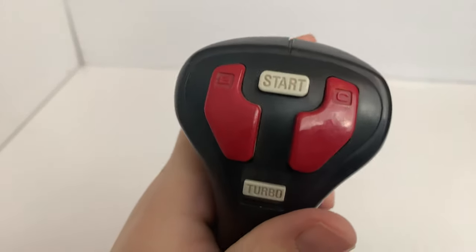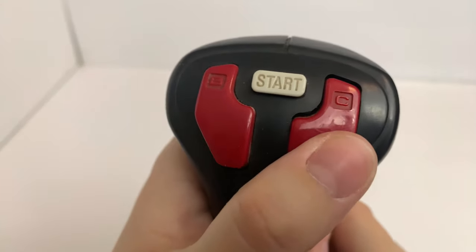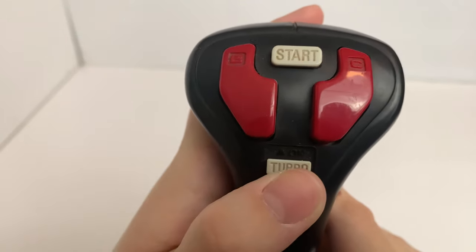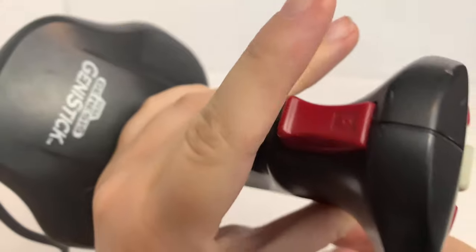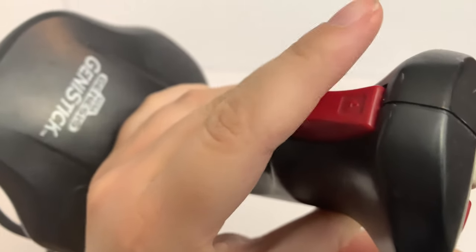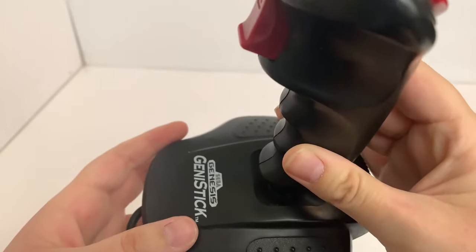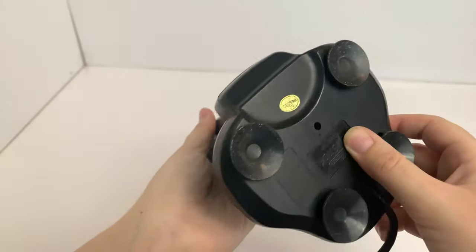Top buttons are a bit clicky for my liking, but they're okay. You've got B, C, a conveniently placed start button, and a turbo, which is nice. The trigger, which is A, is quite comfortable, and has a nice notch so it's easy to pull. It's got four suction cups for stability.